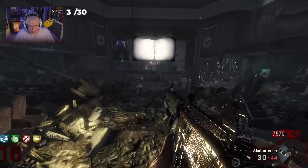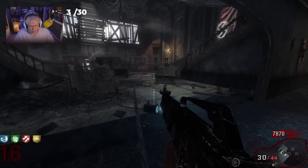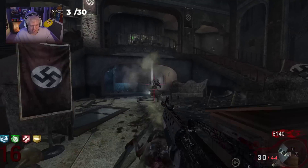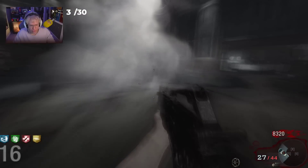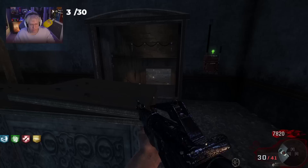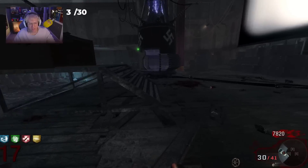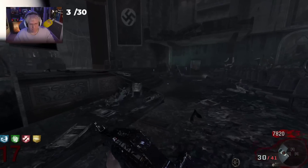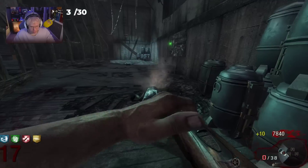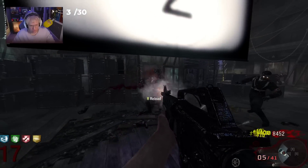I'm going to use the grenade launcher once these two boys die — let's see how much this does. It does give you points. I've been noob-tubing these guys for like five years and they're still coming at me. Olympia — goodbye M1911, it's been real. It's time for Olympia PM63 gameplay, which is just abysmal to say out loud. Once I get like 11,500 points to buy the PM63, I'm going to have dual PM63 and an upgraded Olympia.